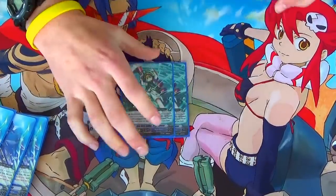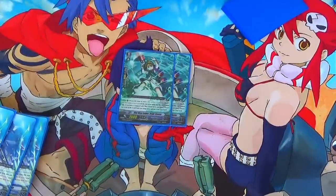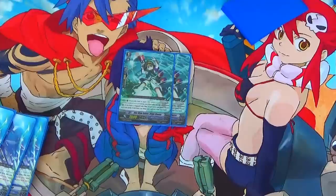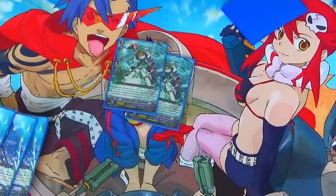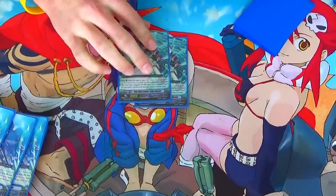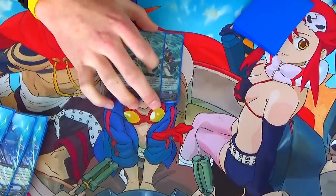Moving on to Blue Wave Soldier Bright Shooter. Wave 4th time or more, when it boosts a unit attacking the Vanguard, if you have a Blue Wave Vanguard, pick a grade 3 Blue Wave in your drop zone and add it to hand. So the turn you discard a Blue Wave grade 3 to stride - when this boosts, you get to grab it back. It just helps to recycle. If you don't see much use in this card, you can try it at a 3 of, or ditch it down to a 1 and maybe run an extra Stacia. I think 2 is perfectly fine.